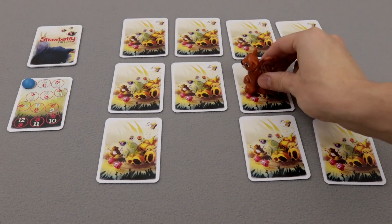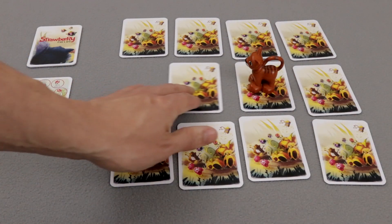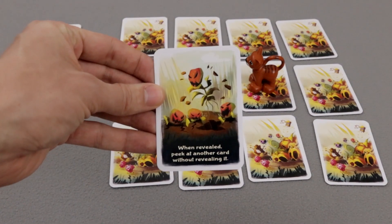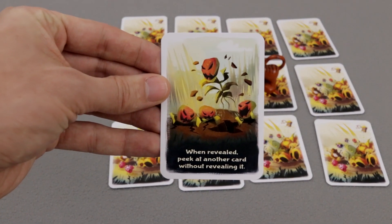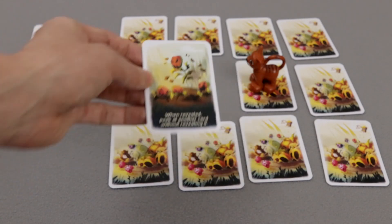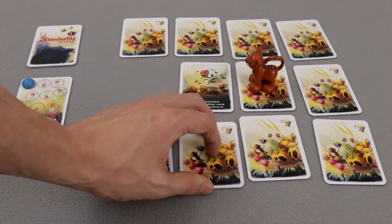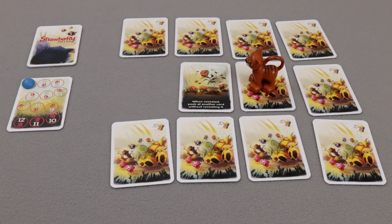In your move you have to shift one card to the empty spot and then shift another one. This second card is then flipped. If there is text on the card you have to do what it says — like here, I can peek at one of the cards. Look who I found!